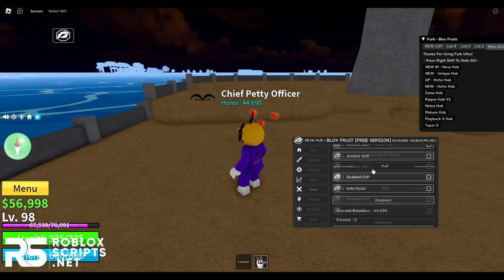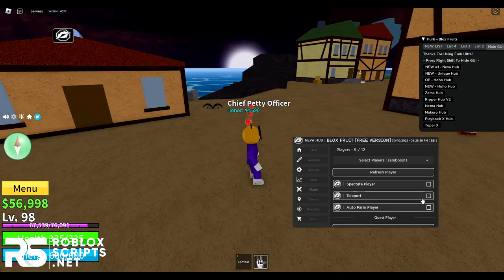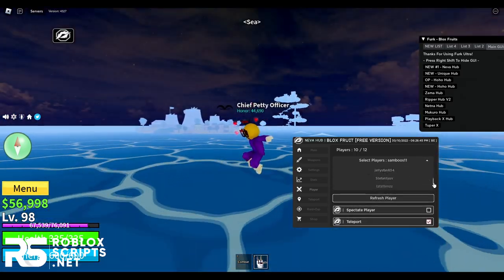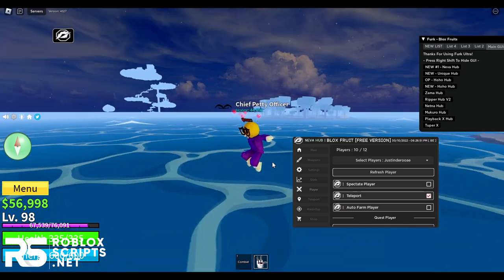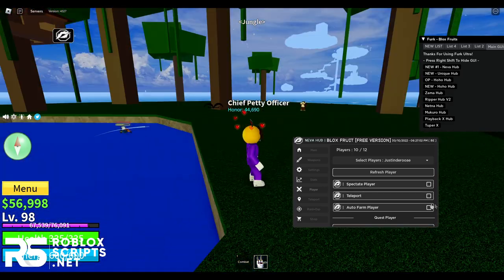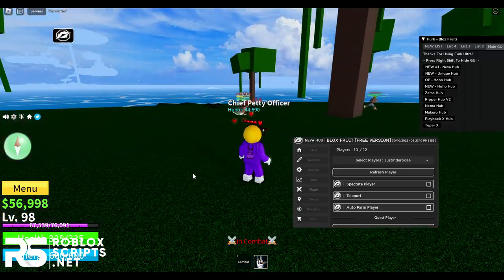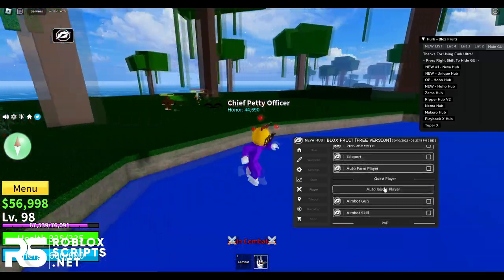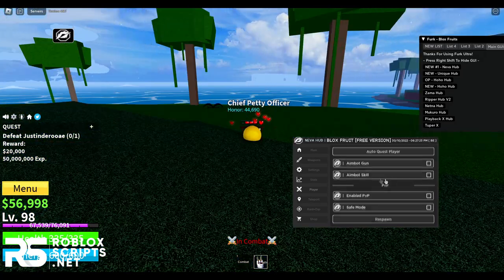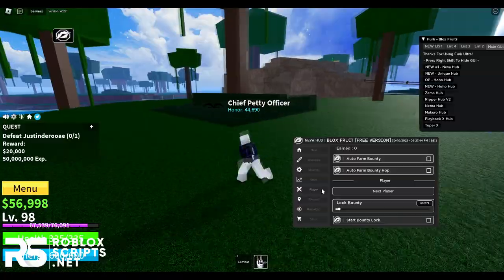Next you have the players tab with a lot of features. You can see what any player is doing and also TP to them — once you enable it, it will teleport you towards that player. You can also auto farm a player, but make sure you're not on the same team. You can auto quest players, which enables a quest to defeat them for money and XP. You also have auto aim bot, aim bot skill, enable PVP, and enable safe mode.